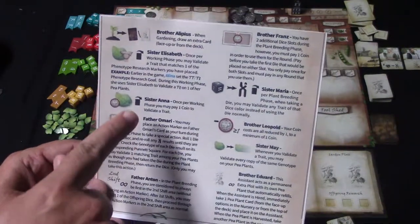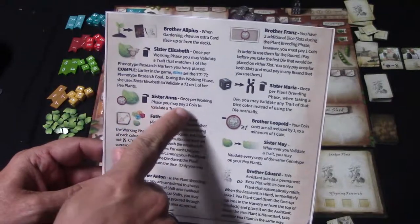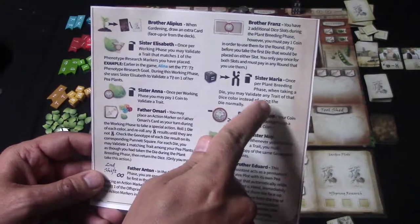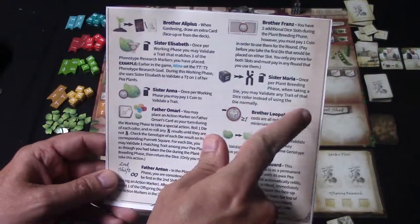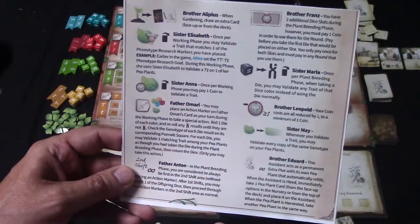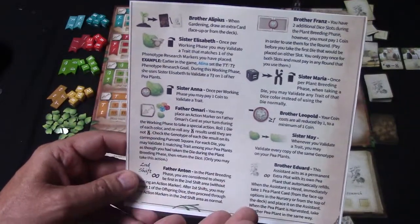Here are some of the different assistants and their abilities. Sister Anna says: once per working phase, you may pay one coin to validate a trait. Sister Maria says: once per plant breeding phase, when taking a die, you may validate any trait of that die color instead of using the die normally. These are all the different abilities available across the assistants.